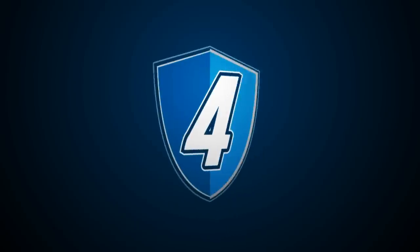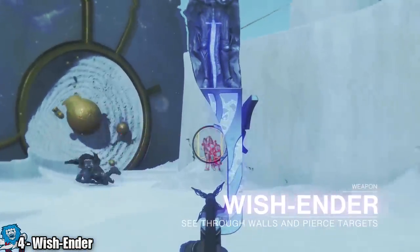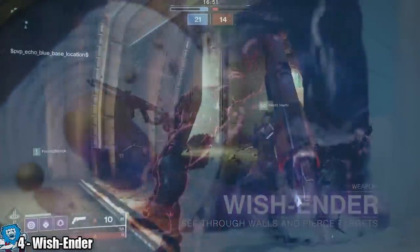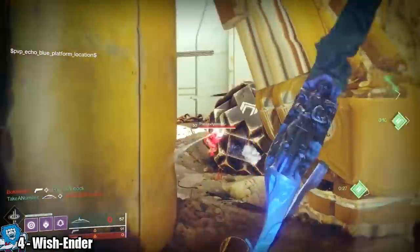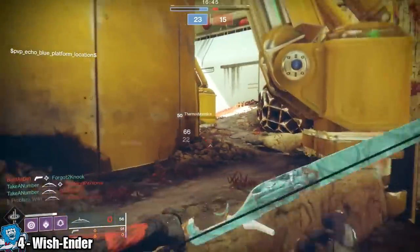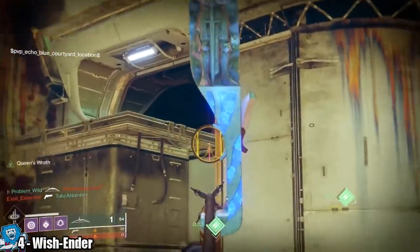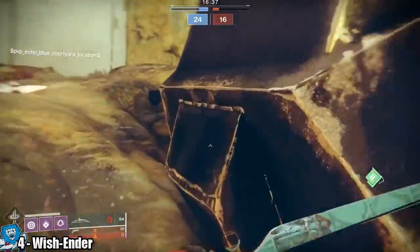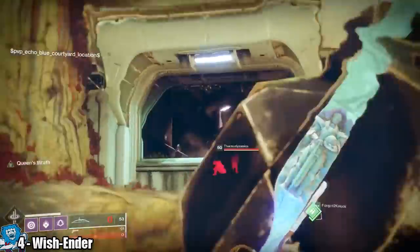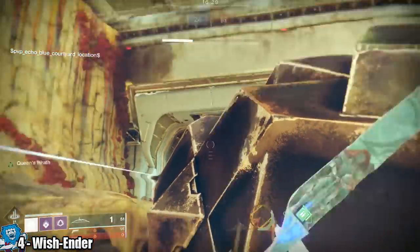So at number 4 guys, we have the Wish Ender. Now this is one of two exotic bows we know about so far. The first exotic bow is called the Trinity Ghoul, which we have seen a little gameplay on, mainly from content creators who got to use it at a few events. It looks cool for sure, but the Wish Ender for me offers more of what we have come to expect from exotics going forward with the game. The Wish Ender Exotic Bow allows you to see targets through walls when you are aimed down sights — that's ridiculous. It also over-penetrates targets, so collateral for days.